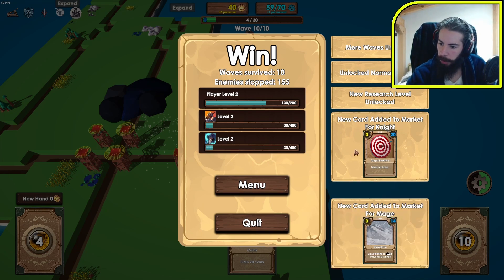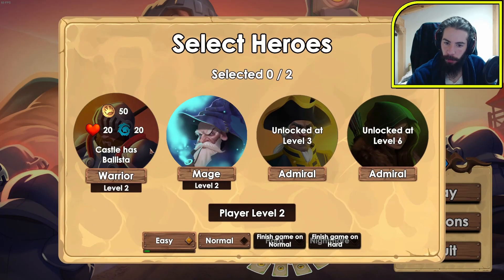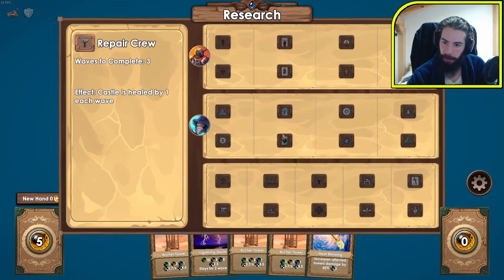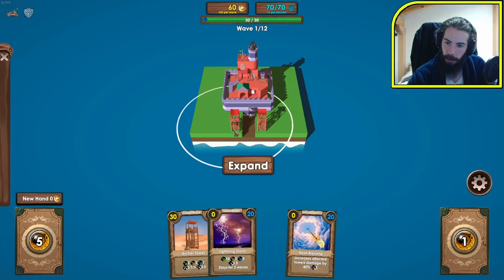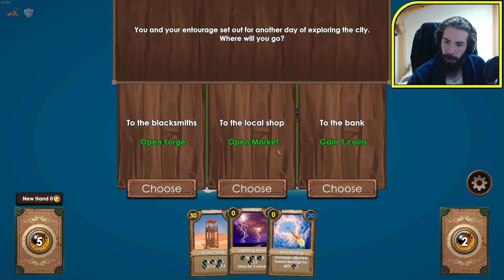I got a new card — level up a tower. New card for the mage: slow enemies. More waves on normal difficulty. Let's go back to the menu and play again. We got better! Should we play easy again? You know what, I'm going to play easy because I don't exactly know what the new waves are — I'm assuming the run is just longer now. 12 waves exactly.